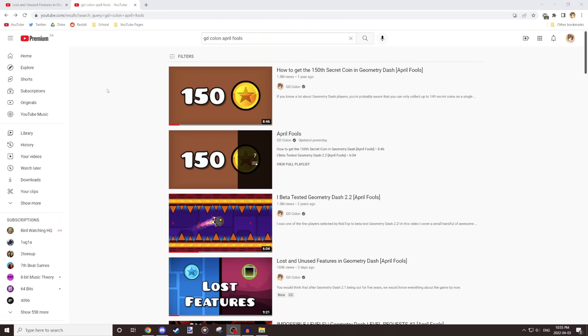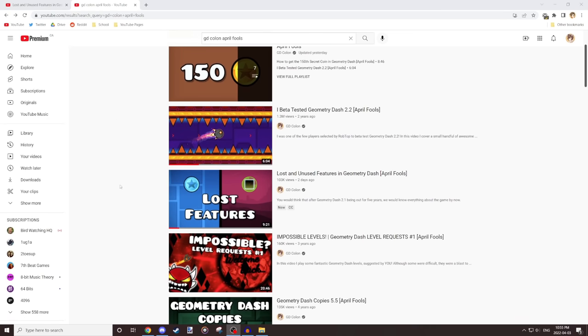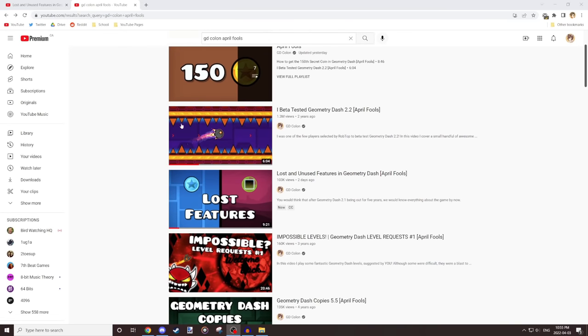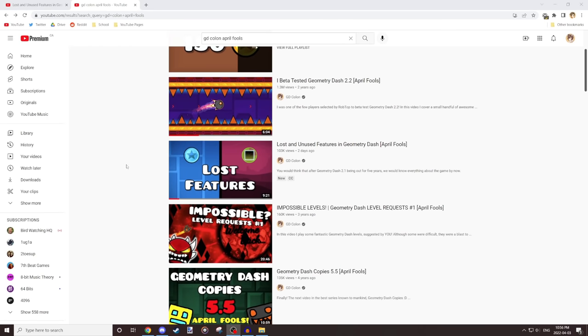I think the video is fine. I still think 150th Secret Coin was one of the best videos I've ever put out, so this definitely doesn't top that. But for this year I didn't want to just copy an old idea. I easily could have made another video in that style, but that's not really original, and I definitely didn't want to do another year of clickbaiting 2.2 — that's the easiest thing to do for April Fool's. So I took this interesting lost features approach.